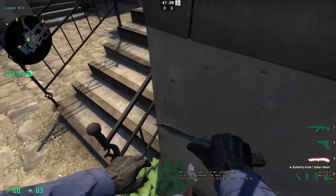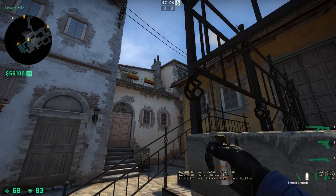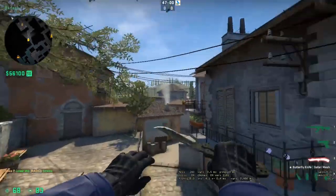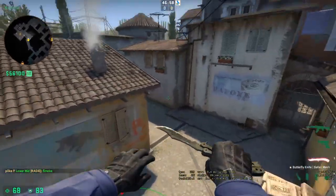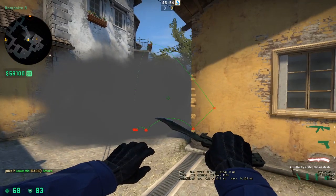T-Side Smokes: come up into this corner here, line up with this line, and then go up and jump throw. That's going to smoke off the top of Banana, and it'll deny any vision into Banana from the CTs. Pretty useful for taking fast Banana control.